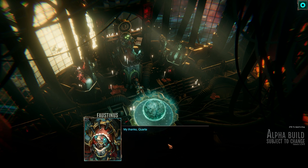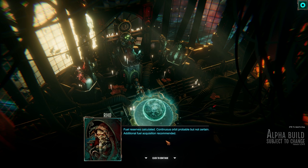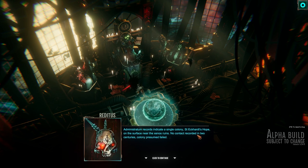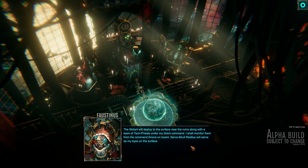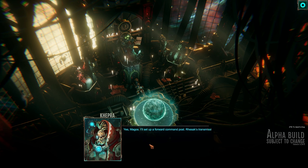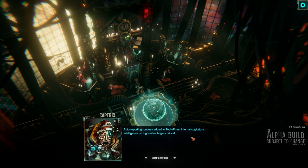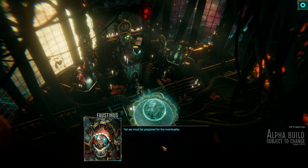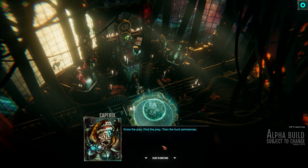'Magos, stable orbit achieved and maintained.' 'My thanks, Quartermaster. I would remain in geosynchronous orbit for the duration of this mission.' 'Fuel reserves calculated — continuous orbit probable but not certain, additional fuel acquisition recommended.' 'Administrative records indicate a single colony on the surface near the Xenos ruins — no contact recorded in two centuries, colony presumed failed.' 'This carrier will deploy to the surface near the ruins along with the team of tech priests under my direct command. I shall monitor them from the command throne on board. Several skull radii will serve as my eyes on the surface.' Let the hunt commence.